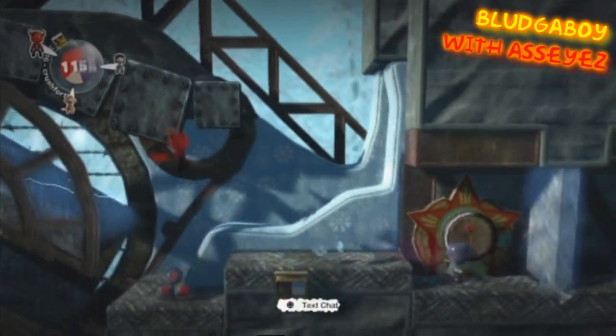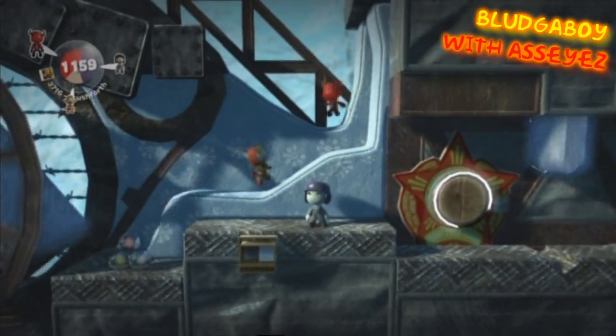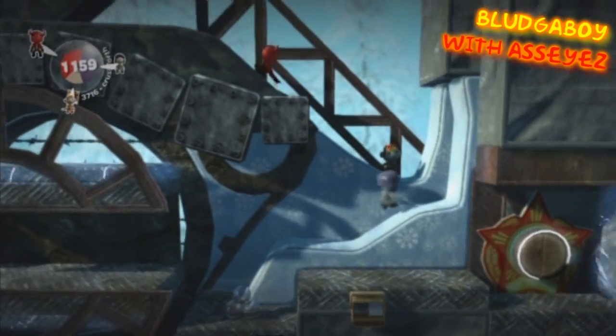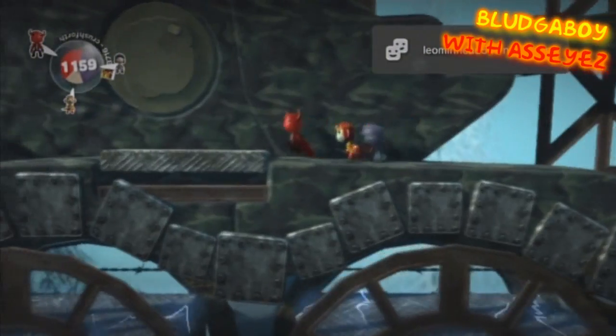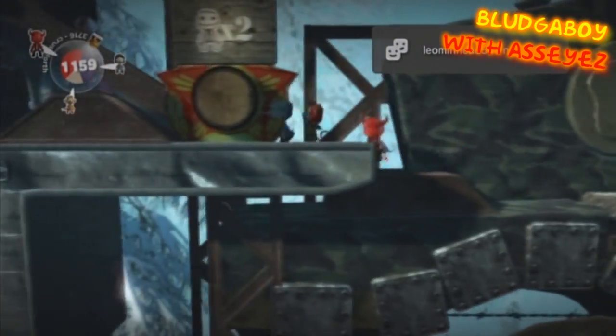Alright guys, this is another LittleBigPlanet video talk-through. This is how to get the two and three player prize bubbles in the bunker. Eventually you'll go through the electric rotor tubes and come to this little part here. Just go up the snowy hill and then to the left, run past the sticker switch and you'll eventually reach a checkpoint with a two player sign above it.